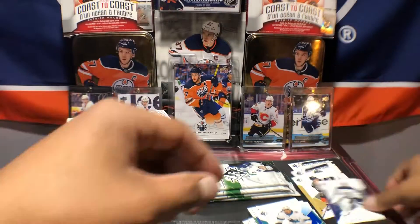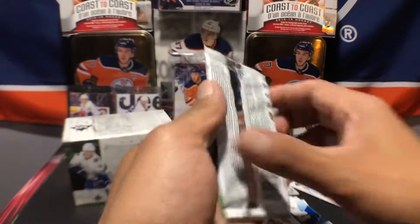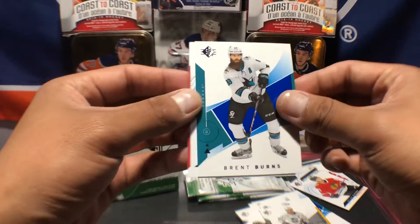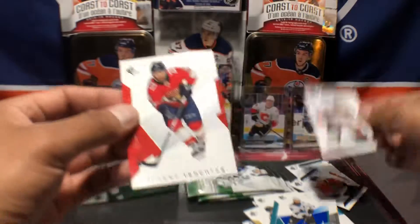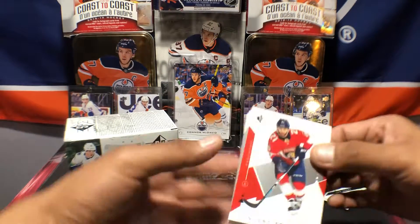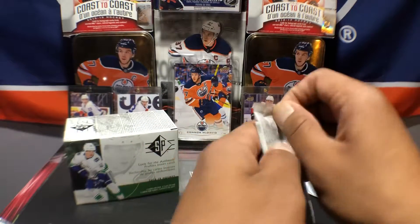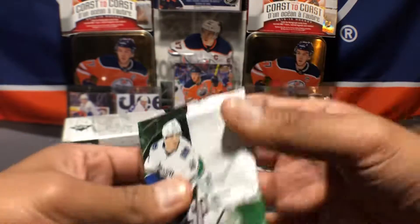Connor — next pack. Brad Marchand, Anze Kopitar, Brent Burns, Sam Steel rookie — nice. And the Vincent Trocheck. These are such beautiful cards, even the base cards. I haven't gotten myself some hobby packs yet, so I guess these base cards are different from the SP Authentic.